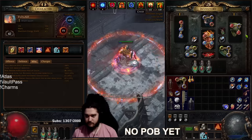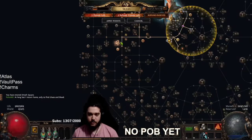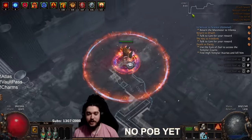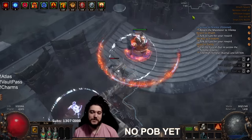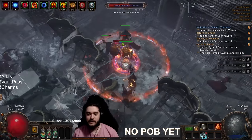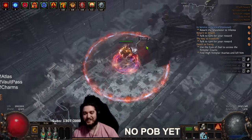I just wanted to give you guys a sneak peek of the leveling process — it's really cracked. As for where the AoE is coming from, we have 60 total AoE: 30 from Replica Karui Ward and an extra 30 from the passive tree. That's pretty much about it. Hope you guys enjoyed yourselves — feel free to like, share, and subscribe, and don't forget to catch me streaming live every day at twitch.tv/box if you want to see more ARF content. See you guys tomorrow.